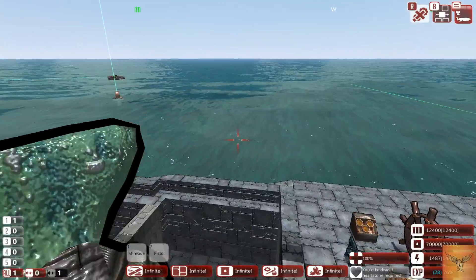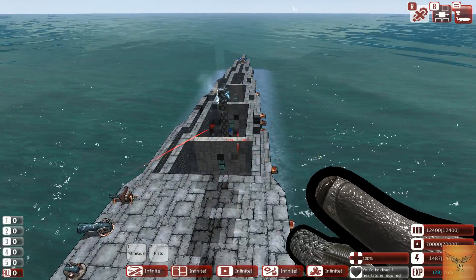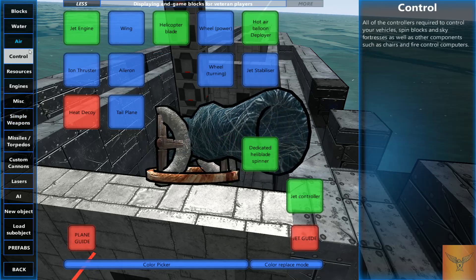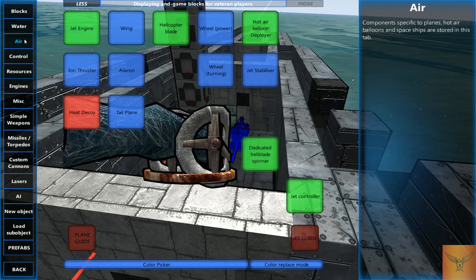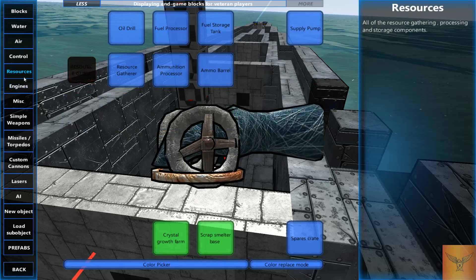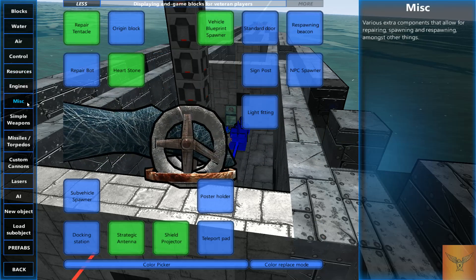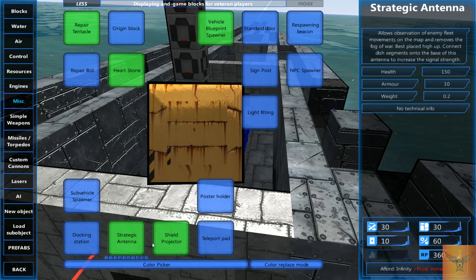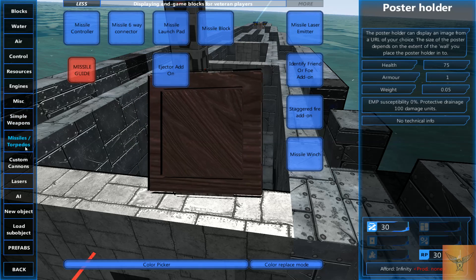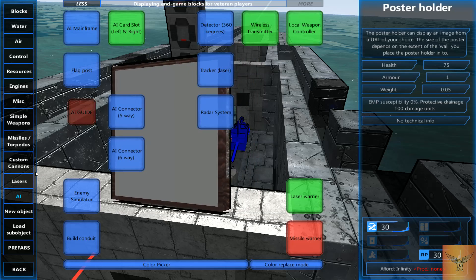Let me think if I missed any extreme basics topics — let me check the build menu. Not going to go into air stuff because I'm not great at building things that fly. I've gone over the engines. Resources mean effectively nothing for basics. The other categories — air, sub components, etc. — will each be in another video.